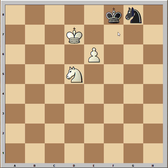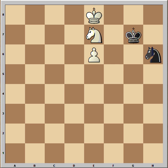It is black to move. He played king to g7, white played king to e8, knight to h6, knight to e7, king to f6.